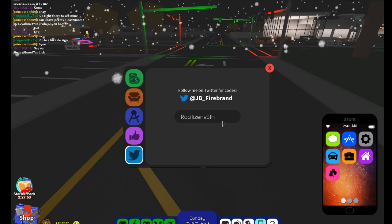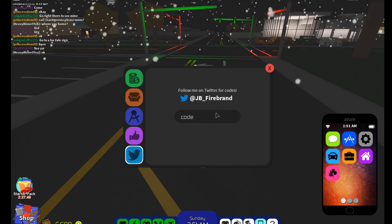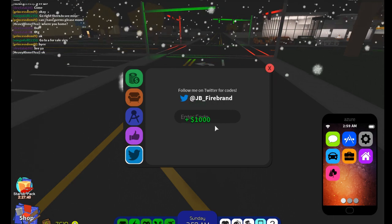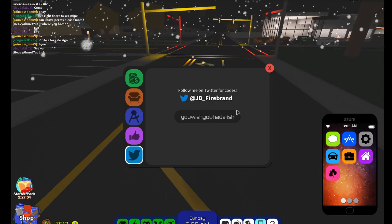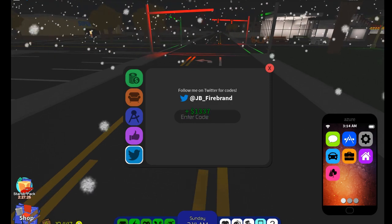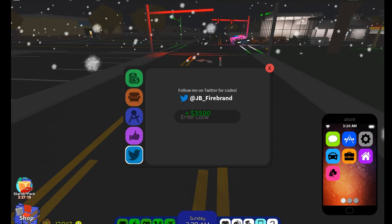Let's start off the first one: RoeCitizens5th — click enter, 5,000. Next one, enter — you get $10. Next one: I Have a Fish — $1,000. Next one: You Wish You Had a Fish — $1,500. Next one: Easter Egg — $1,337. Next one: Cold Hard Cash — $3,500. Next one: Rosebud — $3,000.